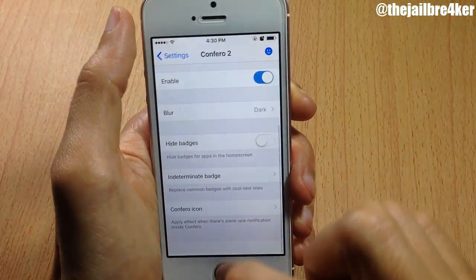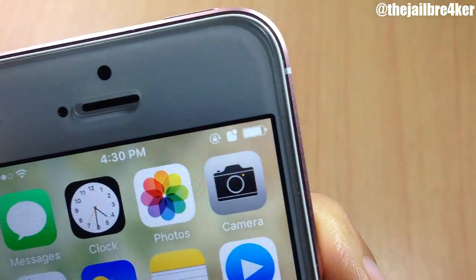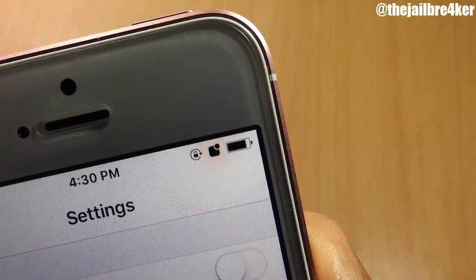Here you can choose the effects — I'm going to put it to red so you can notice it. I'll respring my device so you can see the pulse effects. If I go to any application you can notice it way better, as you can see.